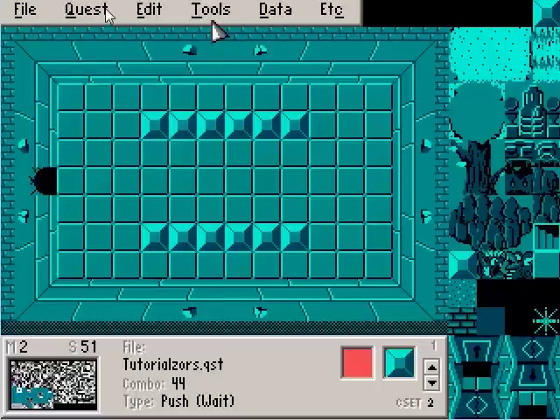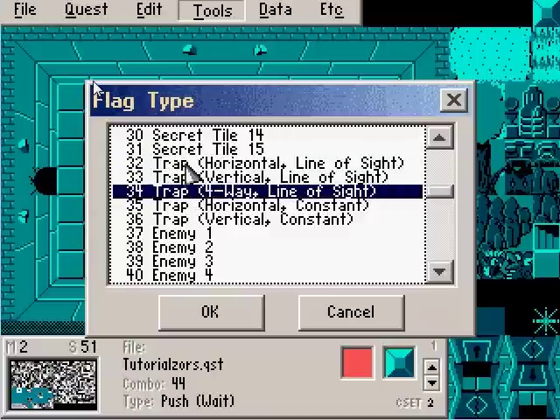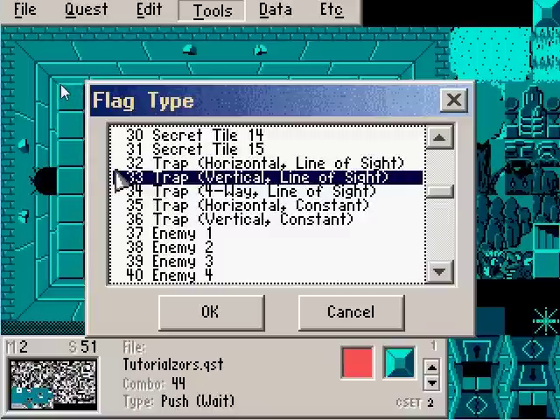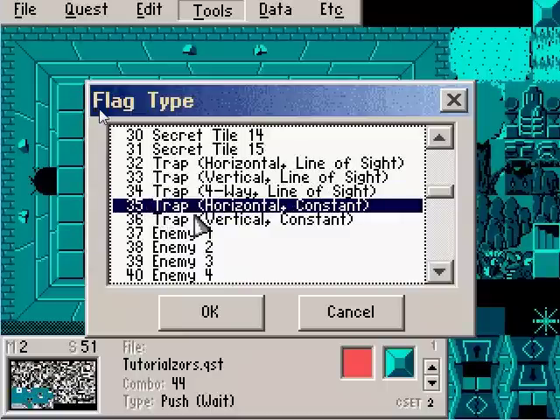The other way you can do it, if you don't want to do it that way, is flags 32 through 36 are different kinds of traps you can use for pretty much any purpose. They list out the rules — like, this will make a spike that moves horizontal. When it says line of sight, that means when it sees Link it's going to rush towards him in that direction. If Link is walking left to right, a vertical trap won't attack him; it'll attack him if he tries to go up or down. That four-way is pretty self-explanatory, and you have horizontal and vertical traps that can be moved constantly regardless of whether Link is activating them.